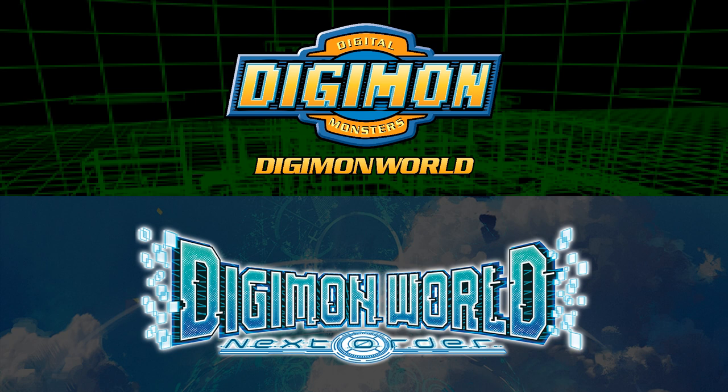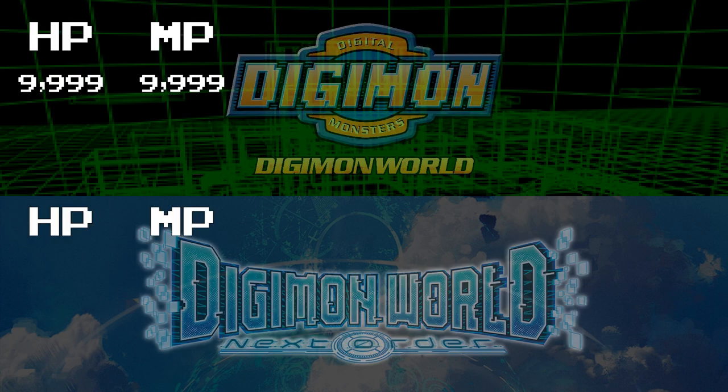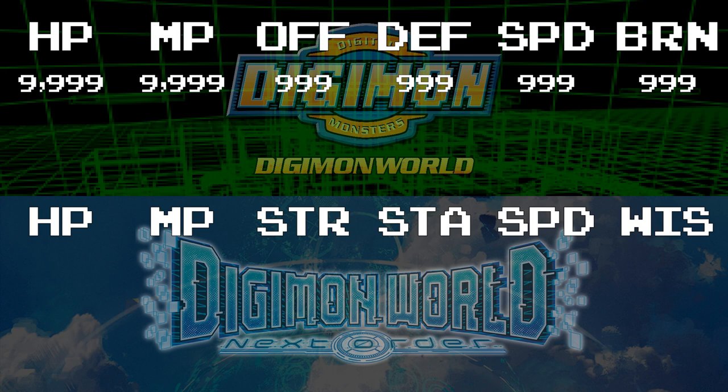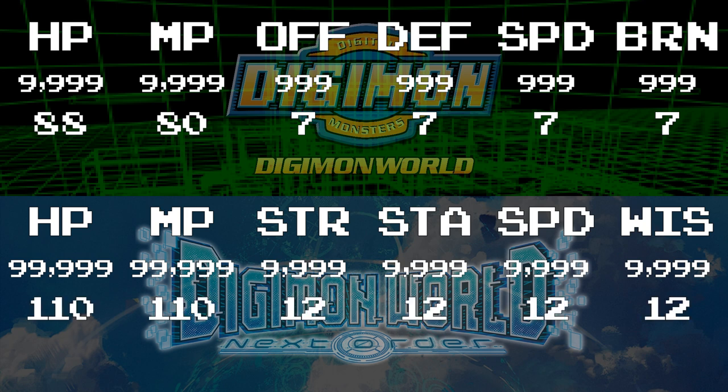Let's do some quick math. In Digimon World Next Order, the stat caps for your partners are increased from 9,999 for HP and MP, and 999 for everything else, to 99,999 and 9,999 for everything else. But the initial gains from training only increased from approximately 88, 87, 77, 77 to 110, 110, 12, 12, 12, 12, 12, 12, 12.